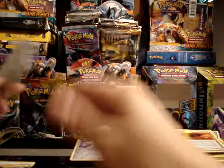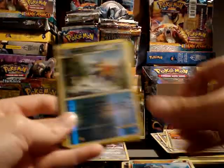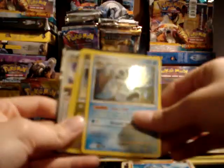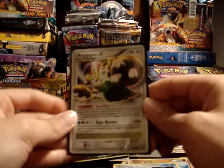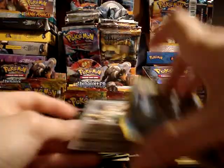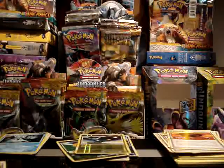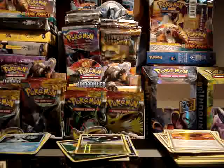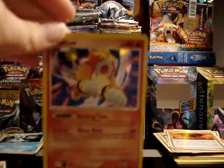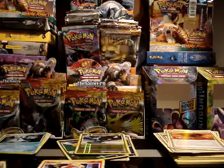So I am really happy with the pulls from this tin too. Reverse Metal Energy, Hitmontop holo, Frostglass holo, a couple more reverses, and Regigigas Level X. This is just really, really awesome. Another great tin — I'm really happy with my pulls. And one thing I didn't do in the last video was show off these promo cards again. Definitely worth showing off just because they are very, very cool looking.